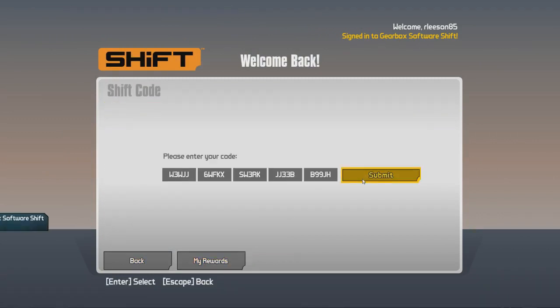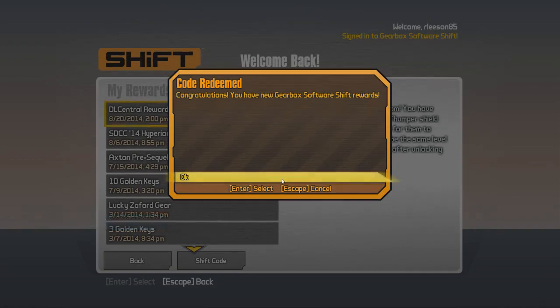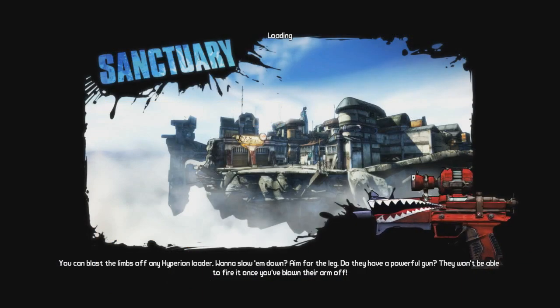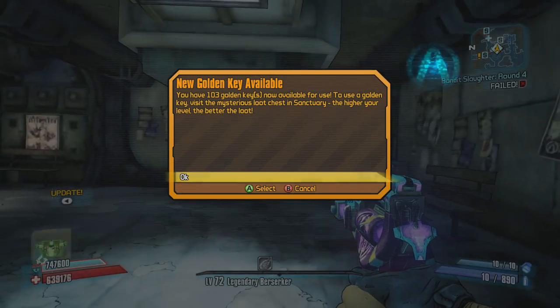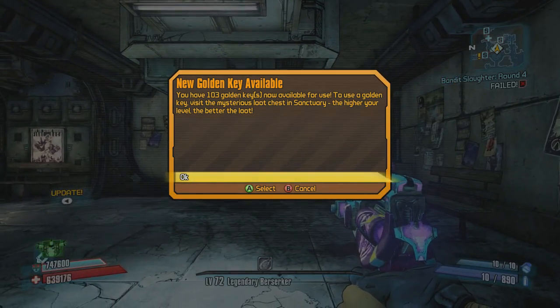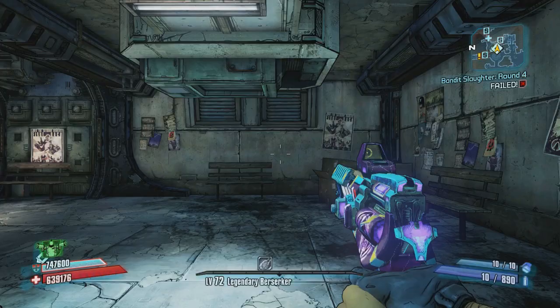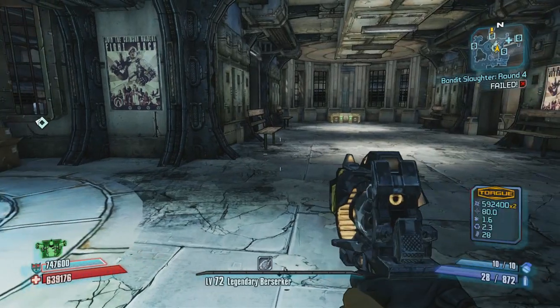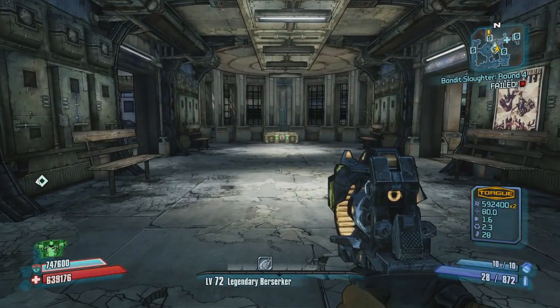You guys seen that I just entered mine, and we're going to go ahead and go in-game. Now bear in mind that the first character that you load after you enter these codes is going to be the character that has the weapons. Meaning, if you load a level 1 character, you're going to have a level 1 Babymaker. If you load your OP8 character, that character is going to have the weapon, and it will be the level of that character. So be wise about who you're actually going to load first after entering the code — a lot of people have issue with this.